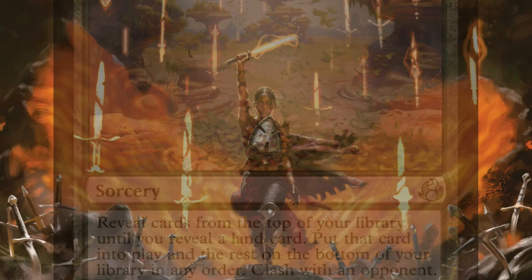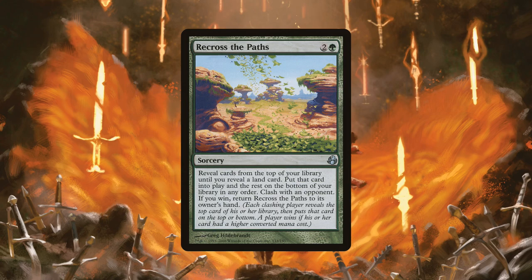One of the craziest cards in this deck is Recross the Paths. You reveal cards off the top of your library until you reveal a land, which you put into play, then you put all the revealed cards on the bottom of your library in any order, and you clash with the opponent — which means you both reveal the top card of your library. And if you have the highest mana value, you win the clash and you return Recross the Paths to your hand.